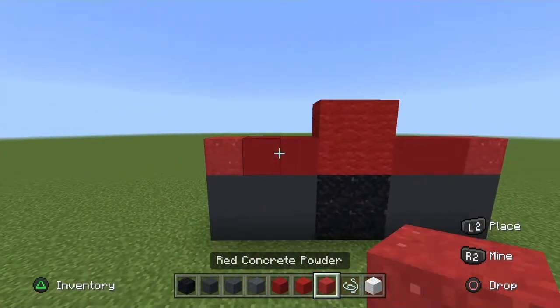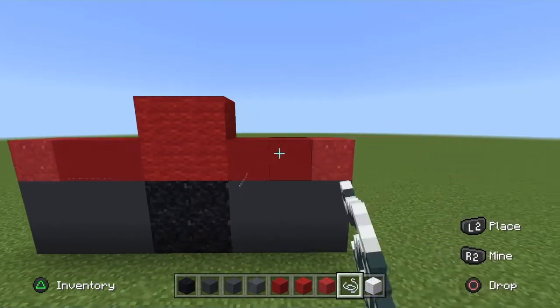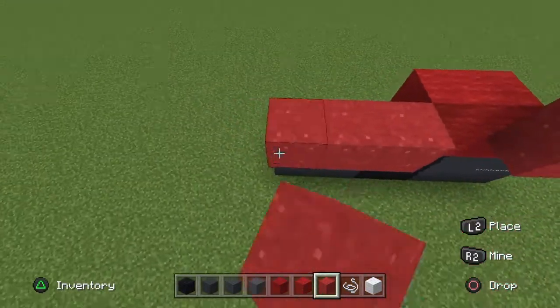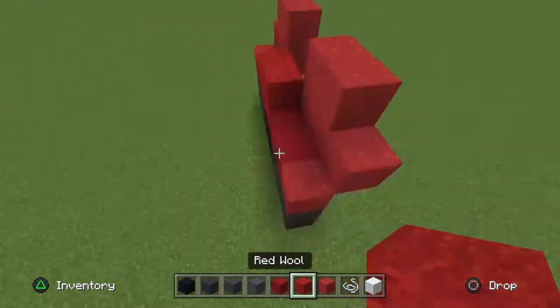On the red powder and red concrete place your string or barrier block on the side of it, and then on top of the string or barrier block place your red powder just like so.